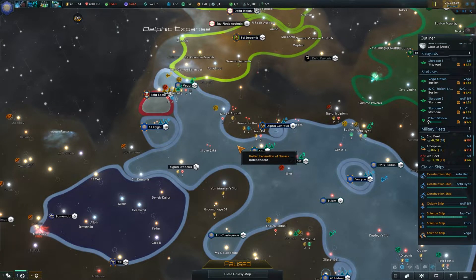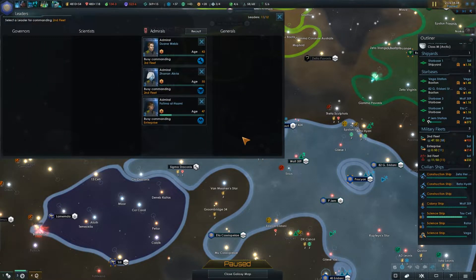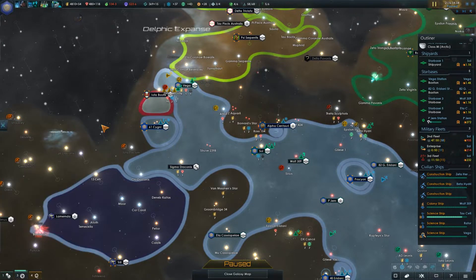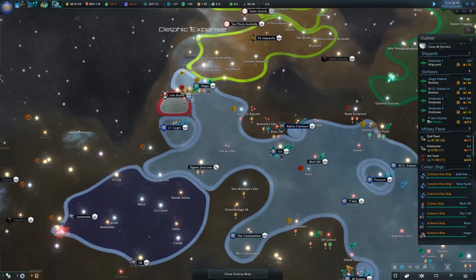Actually, it probably makes more sense to shuffle command around — have the more experienced commander in charge of the second fleet, and then maybe have Webb in charge of the Enterprise. I'll keep it for now but that might be what we eventually do.